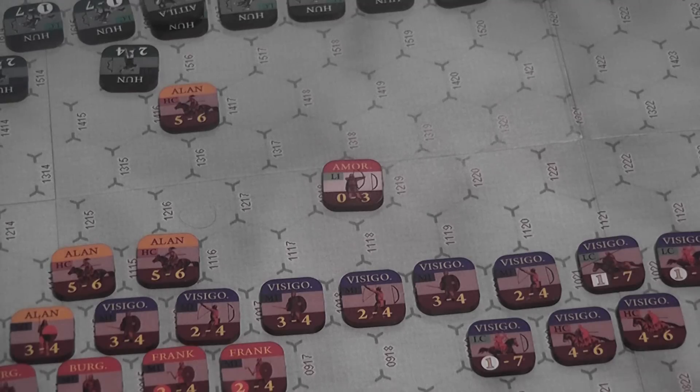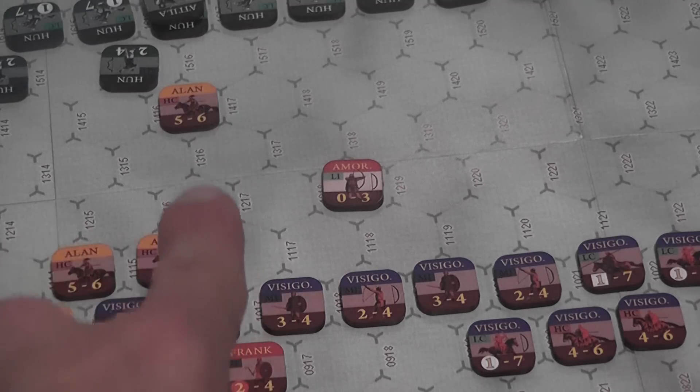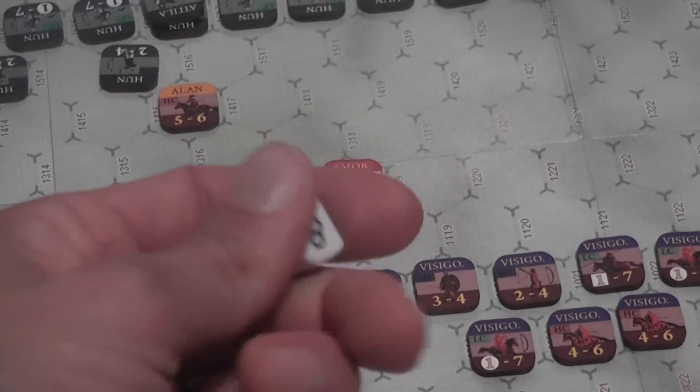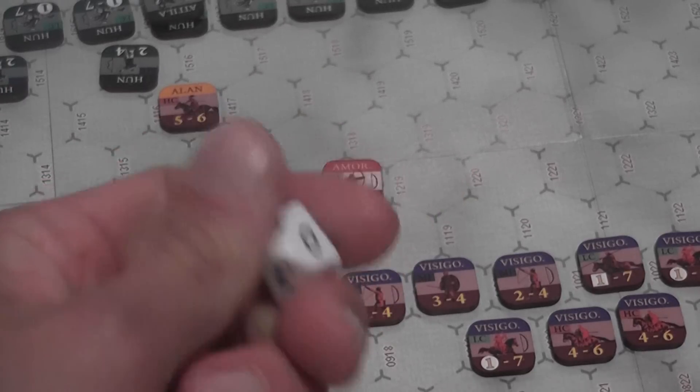Speaking of die rolls that really matter — the Alans. Yeah, they were fighting with the Visigoths and the Romans, but they're pretty shaky, pretty unreliable. Each time that you activate them, you roll a die, and if you roll a zero, they defect — that is, you simply remove the Alan units from the map wherever they are and whatever they're doing.